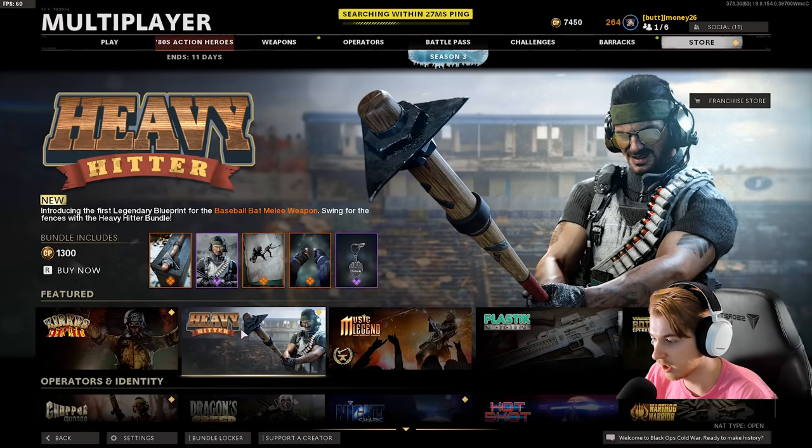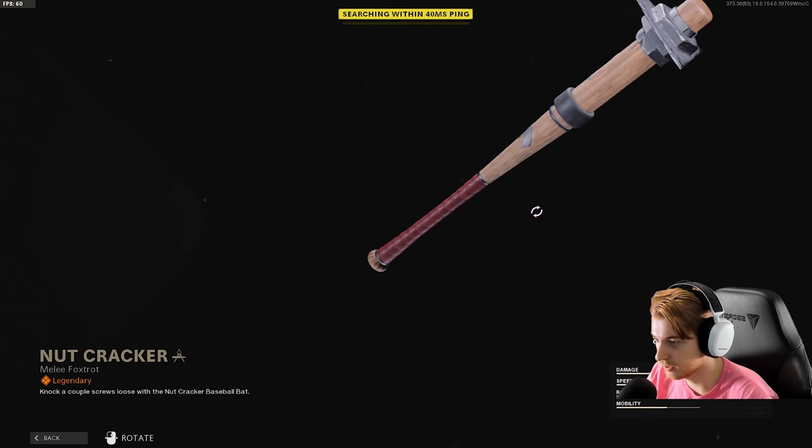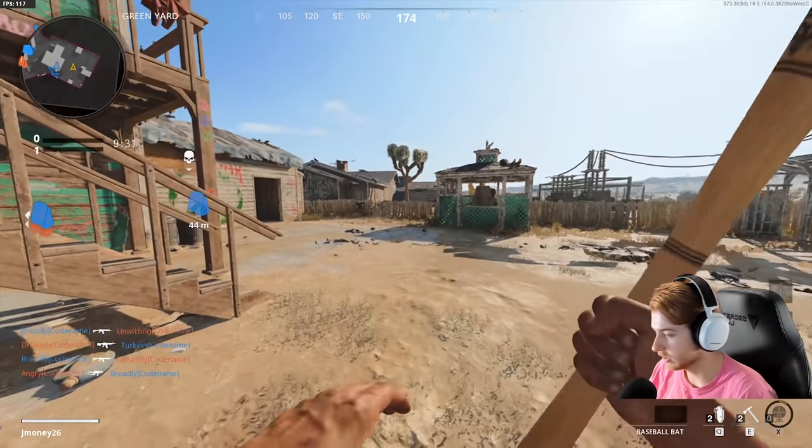There is a bundle for the baseball bat here in the store. You get this bat with some sort of metal in it, you do get a finishing move. But if you're looking at the finishing move when the game starts, it'll freeze like that — just a little tip for you.